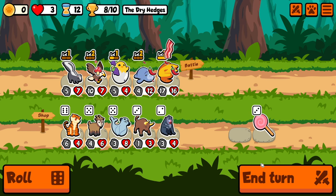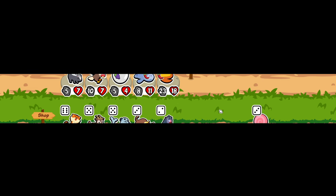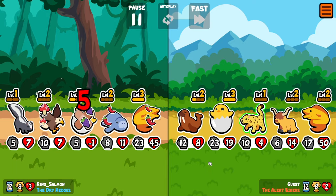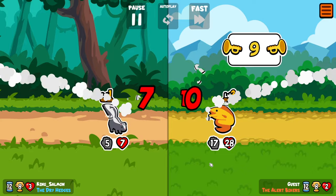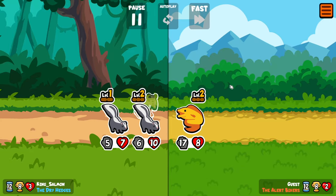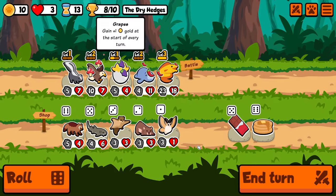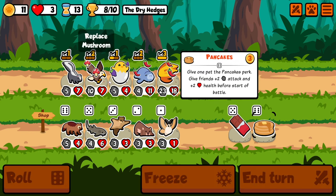Maybe a little more attack for him. He's got the walrus in there. That was a great hit. And we draw — the freaking peanuts in this build. We'll put pancakes on him.